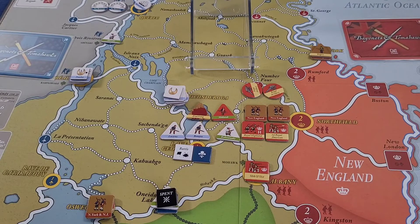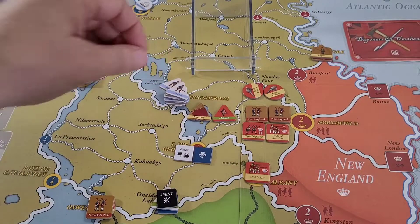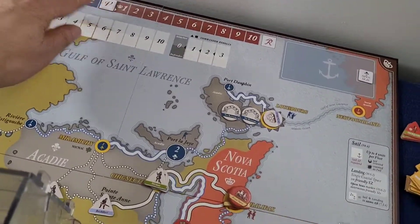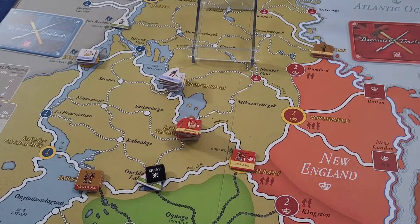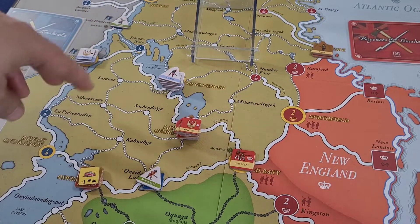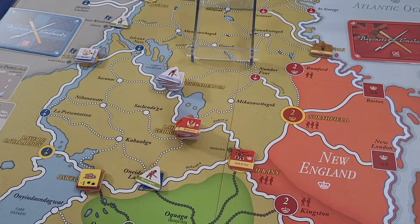The British actually win the battle by one. The light units are going to have to retreat — we'll send them up to the fort here. We take control of Lake George once again, and the score goes down to the French winning by one. We discard our cards, and something interesting happens: we have managed to cut off this fort — it can't be supplied from anywhere because the only highway goes into enemy territory. So for the moment it will be suffering penalties.